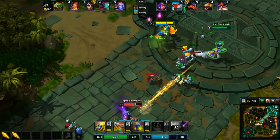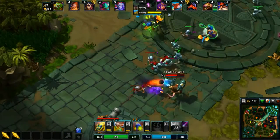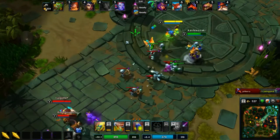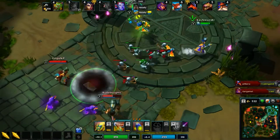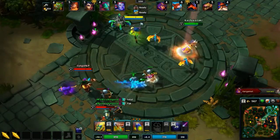Hopefully we can start scoring some kills as we get to our ultimates. I need to try and follow up on her tornado, so if she lands a tornado, I need to follow up with my Q, and then hopefully maybe even follow up with a trap and then Q. But that would be a pretty tricky combo.